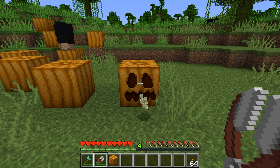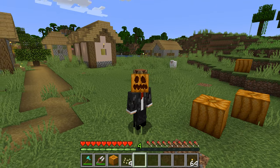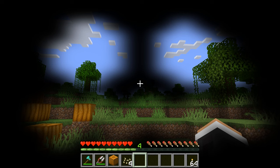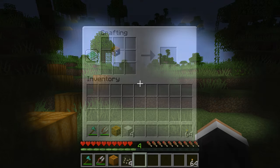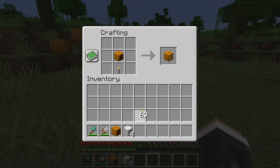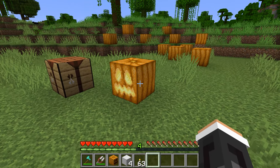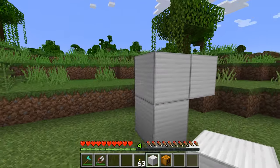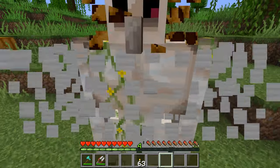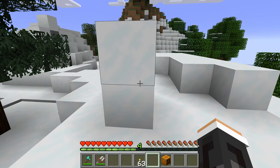Tip number twelve. Pumpkins can be carved using shears. A carved pumpkin can be used as a helmet, which will cause endermen to ignore you so you can walk past them without getting attacked, but it does lower your visibility. Carved pumpkins can also be used as jack-o-lanterns by adding a torch. Carved pumpkins can also create iron golems, which will help protect your villages. And pumpkins can be turned into snow golems as well.